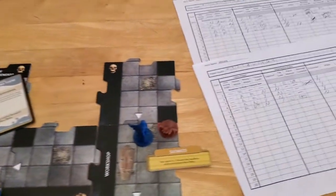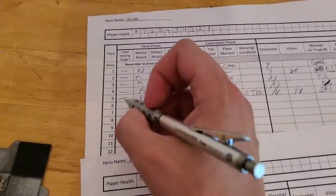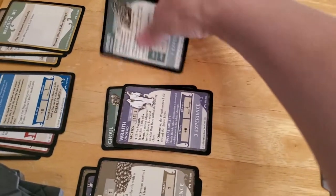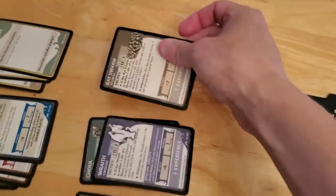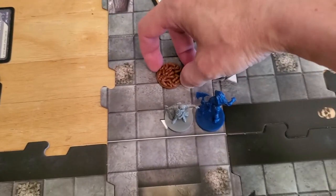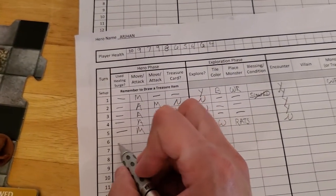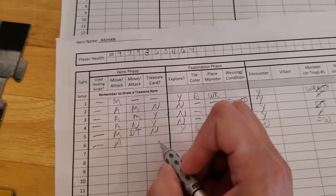We got rid of the rats, so that's good news. Wait, why did I get rid of the spider card? That's wrong — we got rid of the rats. That means the cabin will turn and the young vampire will turn back to cabin. We didn't use a surge, we attacked, we killed, so we get a treasure.